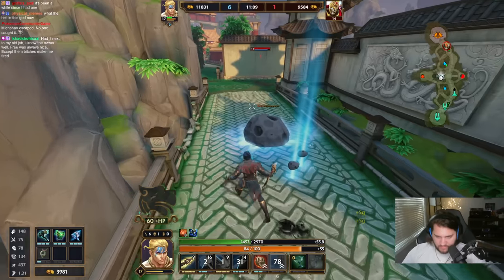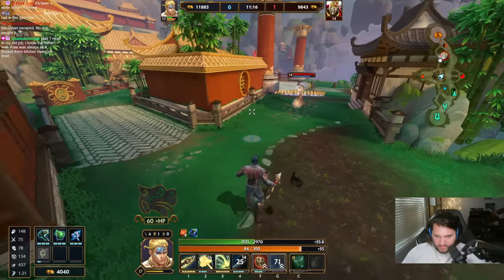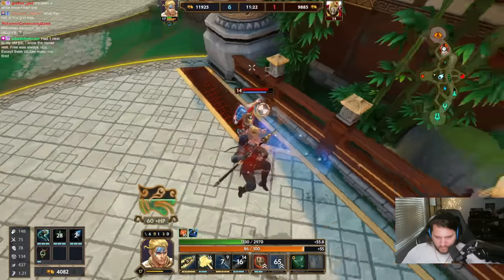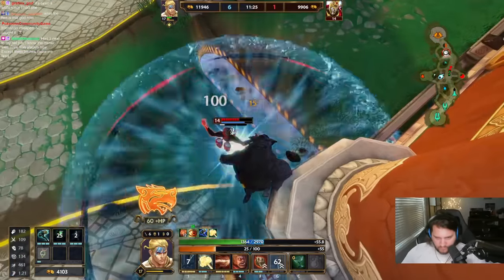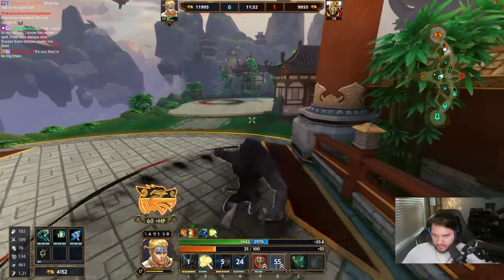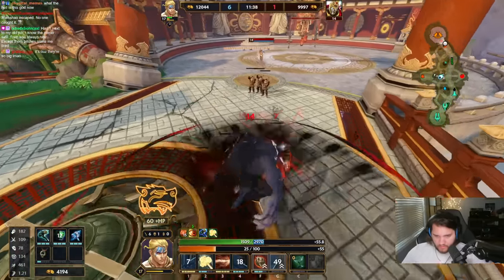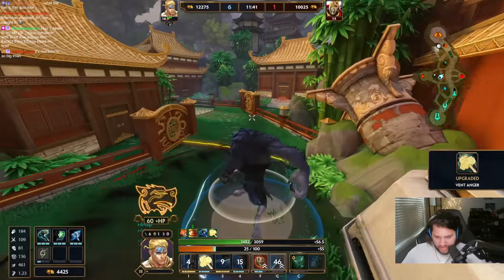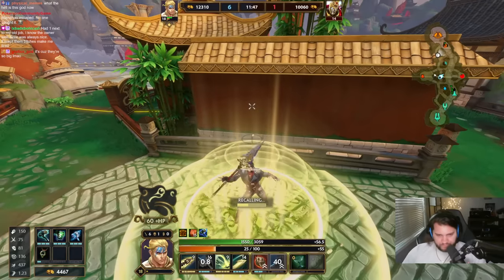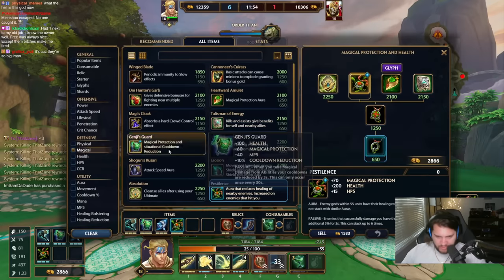I'm one auto attack away from transforming, so I'm just going to run at him and he dies, I guess. Let's go spend 4,500 gold — he is double lifesteal, sure, I'll take a Pestilence.